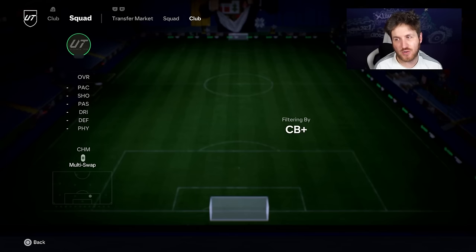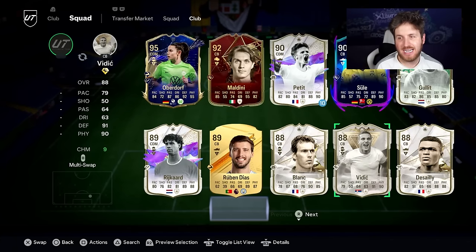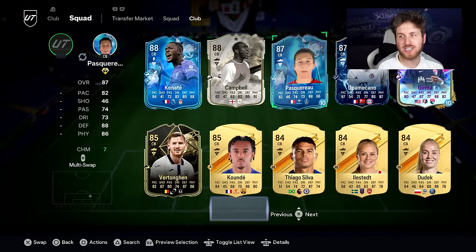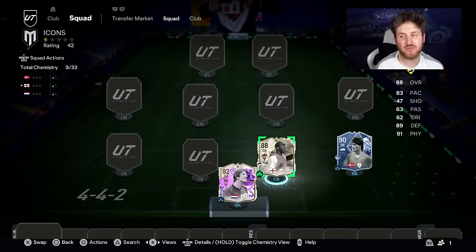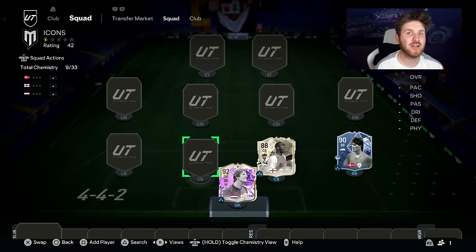Center back for the team is a newer card being used more and more often in this game — it's going to be Thunderstruck Campbell. He was one of the best center backs we managed to get in this video, so he makes the final team. It's been so many streams guys, so much fun to do this video.